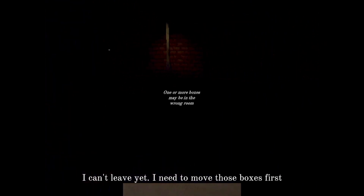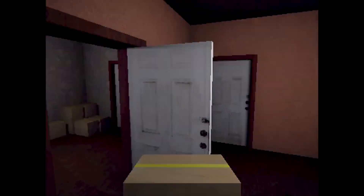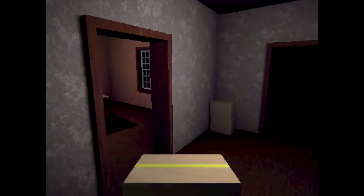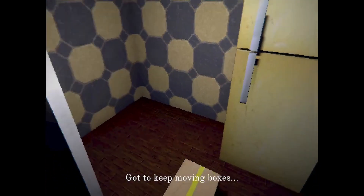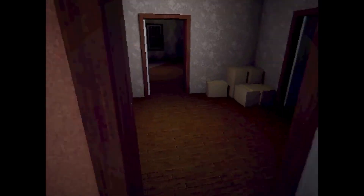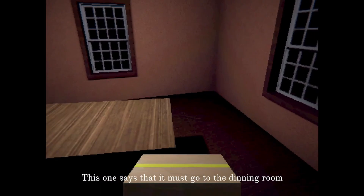One more box maybe in the wrong room. I can't leave yet, I need to move these boxes. This is a weird house. I don't know if this counts as a kitchen, I'm gonna assume not. That's obviously a bathroom. And here is a kitchen. Go keep moving boxes. So we can sprint in this game, which is interesting. Hopefully that's a good thing. And the dining room.